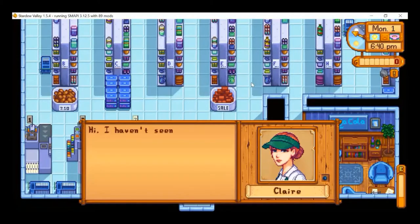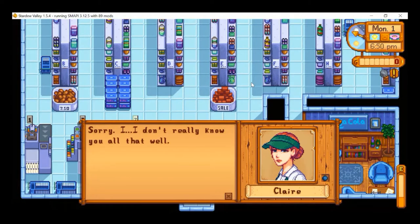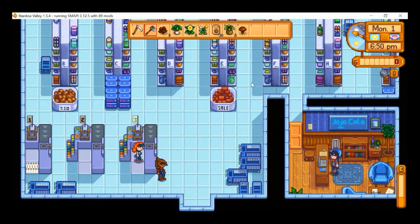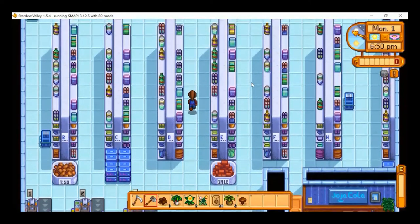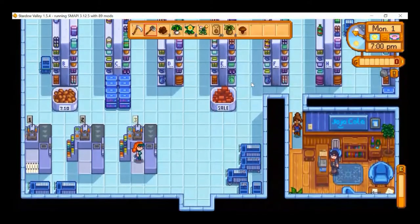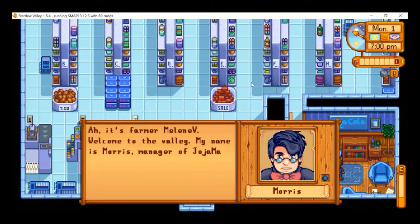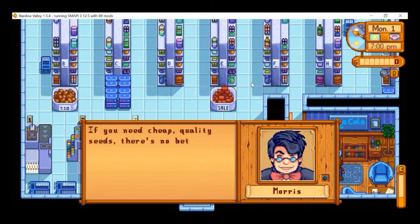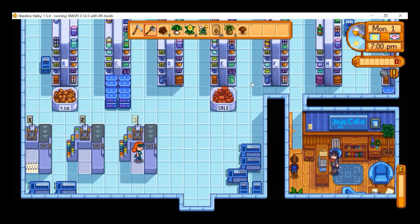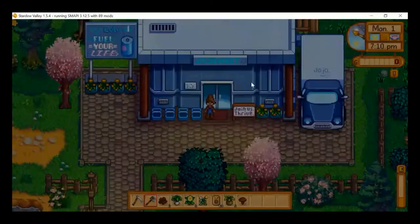In the JojaMart there's a new NPC — Claire. We also say hello to Morris, manager of JojaMart. He welcomes us and says if we need cheap quality seeds, there's no better place than JojaMart. Sure, Morris. Maybe not.